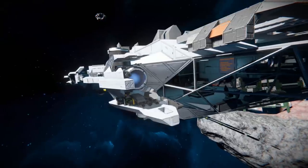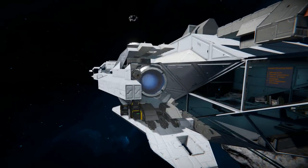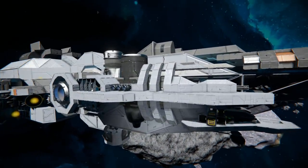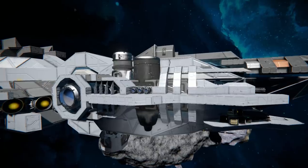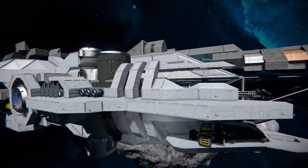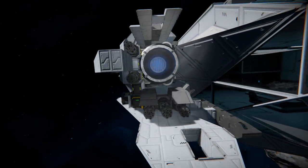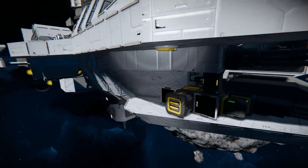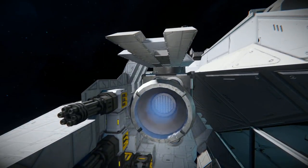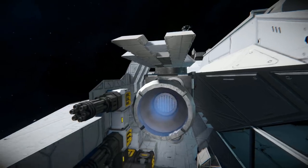Coming over to the left-hand side and going around, we can see a large block ion thruster and a large block atmospheric thruster for the up and downs. So this ship can go through both space and a planet. These large block parts are being surrounded by some small block blocks. We've got Gatling guns all set up — you will need to manually fill these up via the cargo container. They're surrounding the large block parts on the side of the ship.